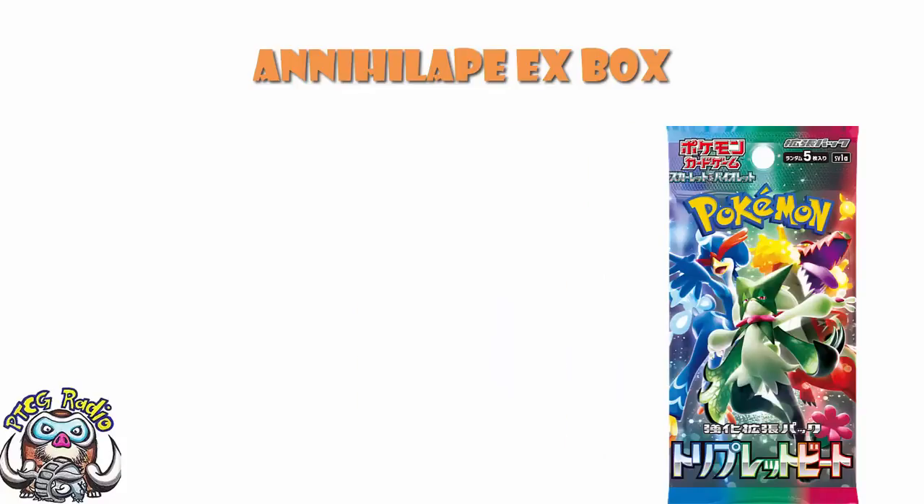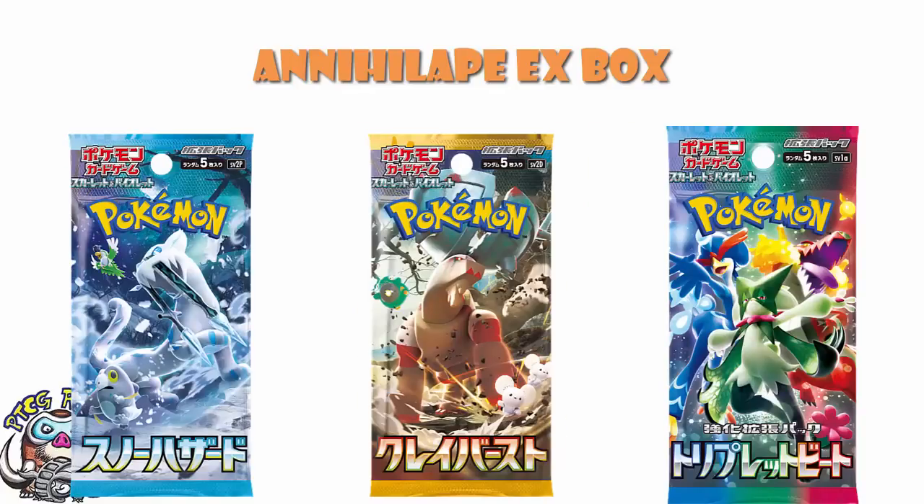That is Triple Beat and then the double set of Snow Hazard and Clayburst. And we know that they've got six EXs in each. So in theory, what is 18 in Paldea Revolved? There's six in each of those sets. That should add up quite nicely. But in fact, it's not that neat and easy, because we know for a fact that the Pikachu EX from the EX deck over in Japan is going to be in our set.